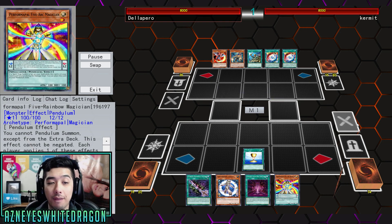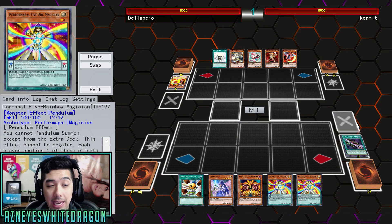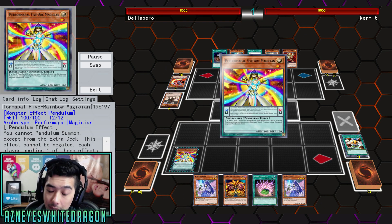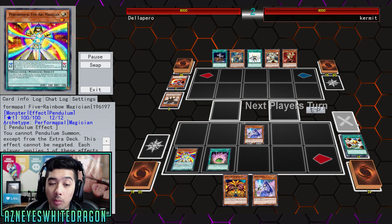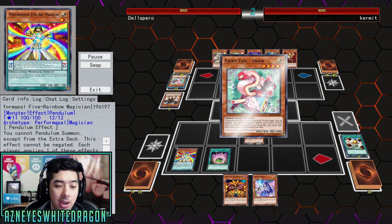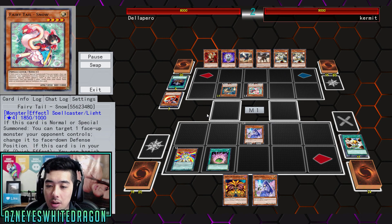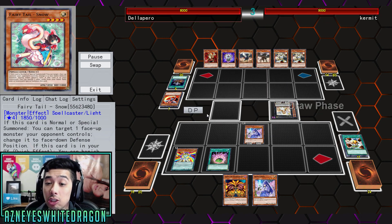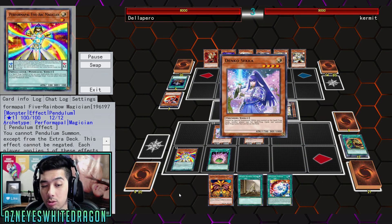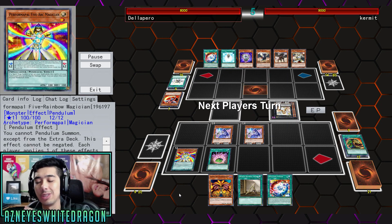Performapal Five Rainbow Magician has an effect that applies to both players. Each player applies one of these effects based on the number of set cards in their spell and trap zone. If they have zero, all monsters they control cannot attack or activate their effects. There are certain continuous effects, but no monster can activate its effects — so you can see the Fairytale Snow will not be able to activate its effect. It negates all of their effects with Five-Arc Magician. But if you happen to have four or more set cards, the attack of all monsters they control becomes double their original attack, though that effect doesn't really apply here.